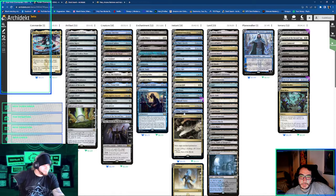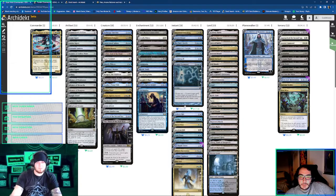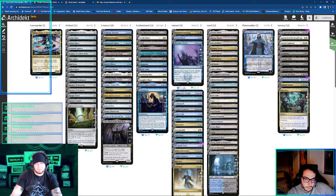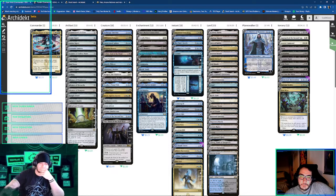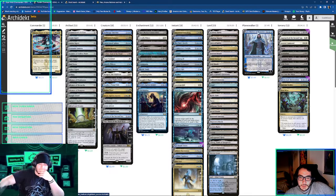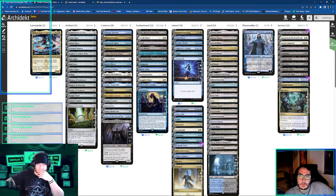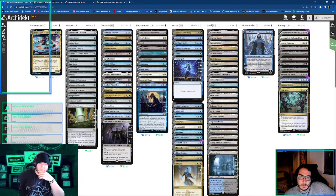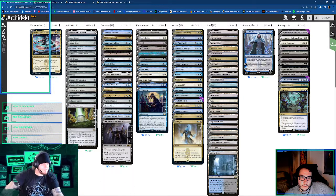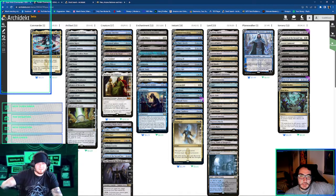So we have four things that hit non-land permanents. Maybe we cut one counterspell. What are we cutting then? Is it Counterspell? Arcane Denial draws a card. Commit has its other shenanigans. Cryptic draws. Disallow's better. This draws, it does a lot more. I didn't run as many creatures, because again with the board wipes and instant sorceries matters. I know I didn't play Silent Arbiter, and Silent Arbiter is probably a non-bo with Mangara, because I can't attack with two or more creatures to get the draw.